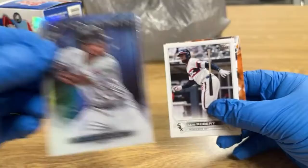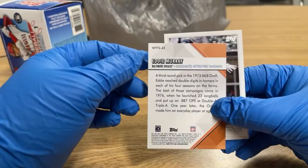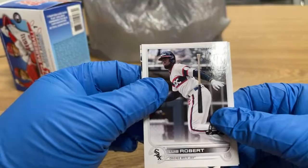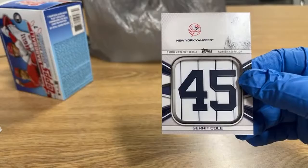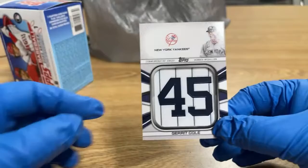And our other card is 'Welcome to the Show' — Eddie Murray, Baltimore Orioles. Designated hitter, first baseman, third round pick in 1973. How can you welcome him to the show when he's already retired? What the heck?! Here's our last card — He Who Collects, here we go — quiz time. I already showed it. Garrett Cole. That was on the front of the card. I was going to try to get the initials, see if you could guess it. But Garrett Cole is the thick card. Congratulations — you received a player jersey number medallion card. I don't know if he's any good or not. Is Garrett Cole any good with the Yankees?